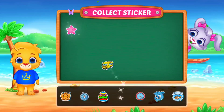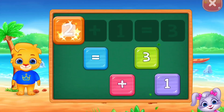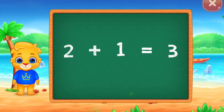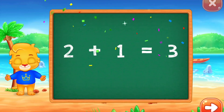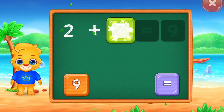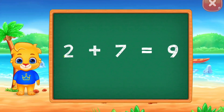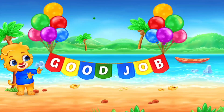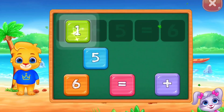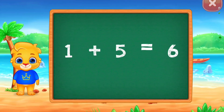Pick a sticker! Woo-hoo! Two plus one equals three. Good job! Two plus seven equals nine. Well done! Two plus seven equals nine. One plus five equals six.